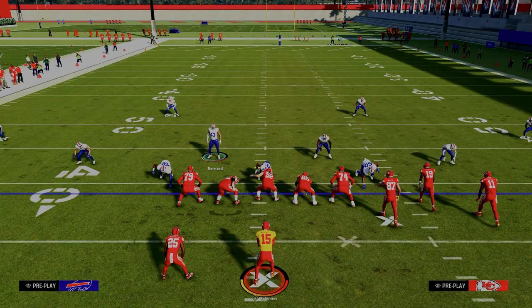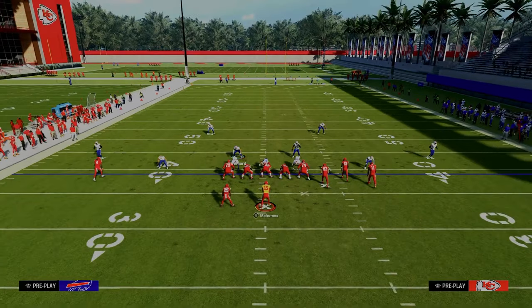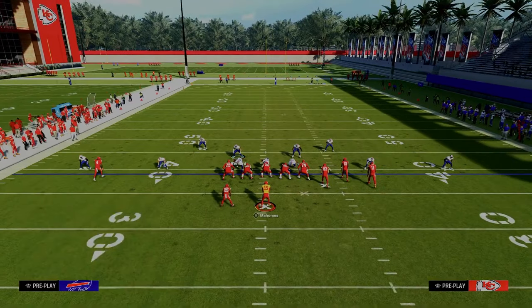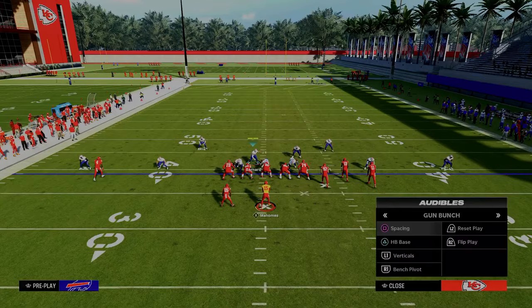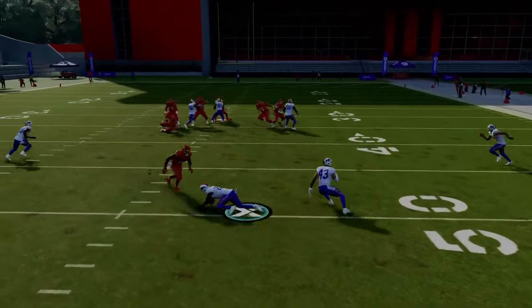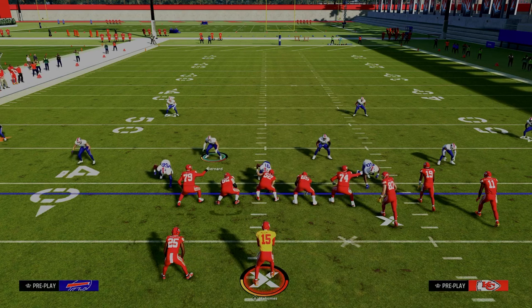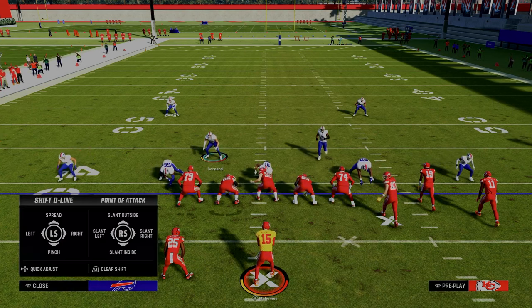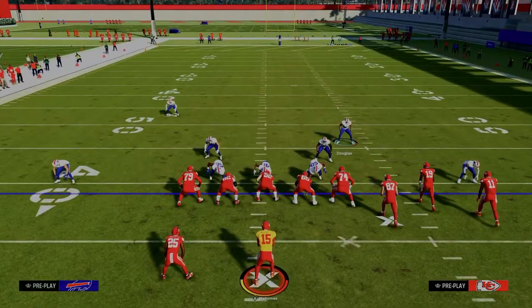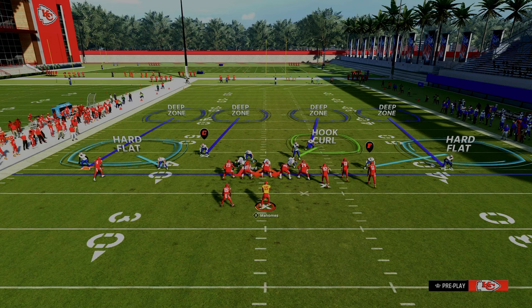The last tip to make this defense as good as possible is to manually click onto your safeties and drag them down. By dragging them down, you're going to really help against things like Y curl and any kind of seam streaks in the middle of the field. If you want to keep it simpler, you could only drag down the safety who's actually the seam streak threat, but I personally think there's a massive advantage to dragging both quarters down.